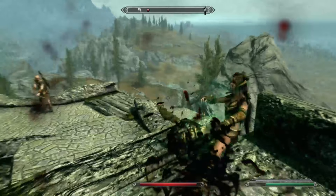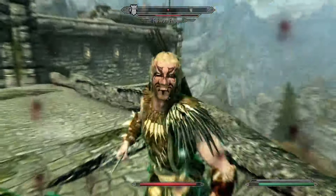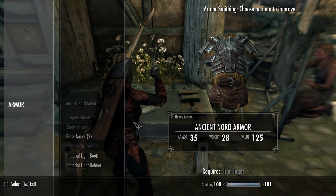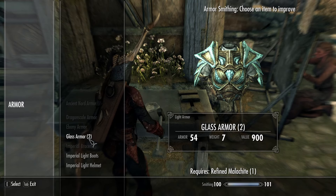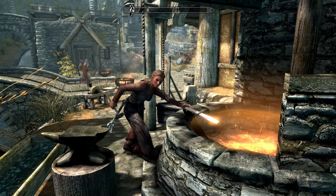For those interested I have beginner guides for both alchemy and enchanting on my channel and they're in the same playlist as this video. So how do you actually make and upgrade items using smithing? Well firstly you're going to need to find the appropriate smithing equipment which includes a grindstone, a workbench and a forge or anvil.